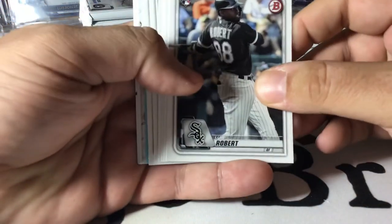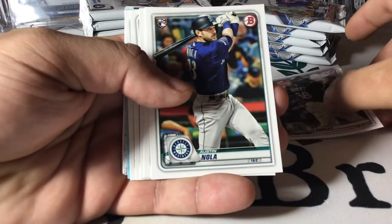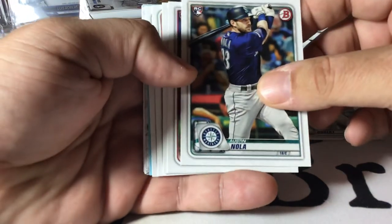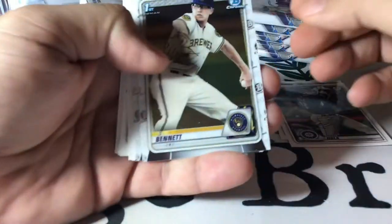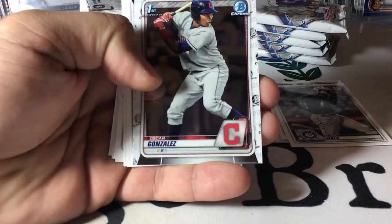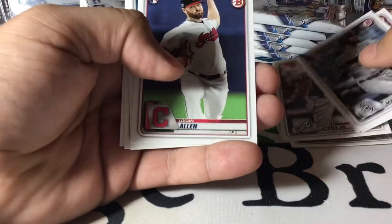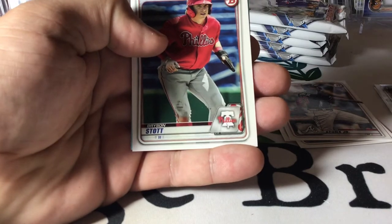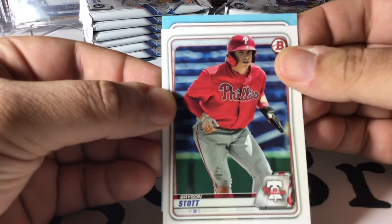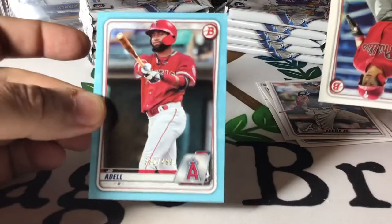Starting off in the first pack, we've got some color and a Luis Robert. So this is starting out good. I like where this is going. Austin Ola rookie — that's pretty good. We'll start here with our chromes: Nick Bennett and Oscar Gonzalez — that's a pretty good one. Nomar Mazzara, Bogaerts, Miseracuña, Logan Allen, Justin Dunn, Tyler Freeman. And we've got a paper Sky Blue — it's upside down — it's an angel. That's a good one. I like that one.